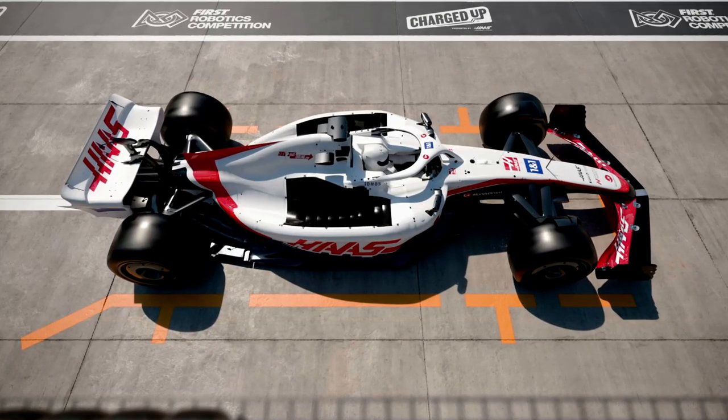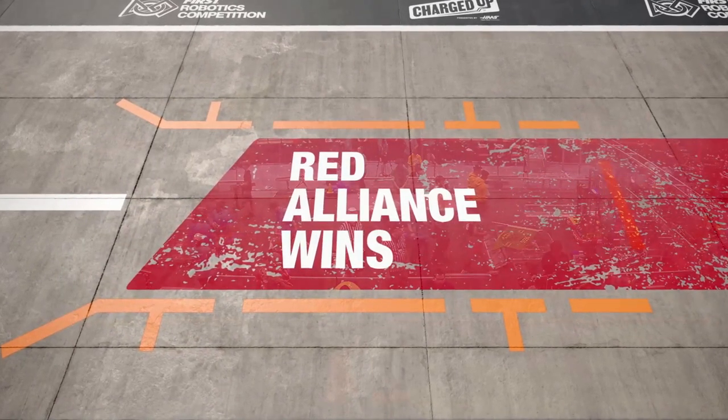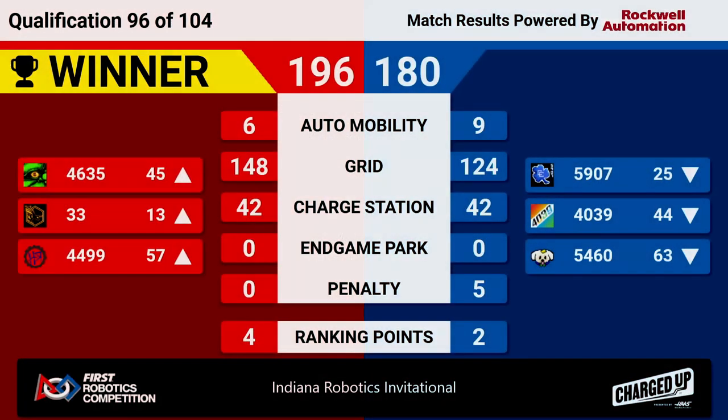All right, we got a score coming up, and it is the Red Alliance taking the match. Score: 196 to 180. Four ranking points for the red teams, two for blue. Nicely done.